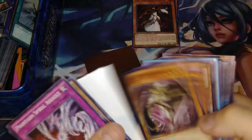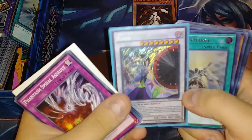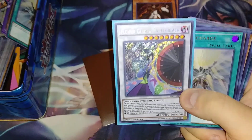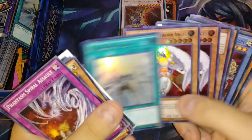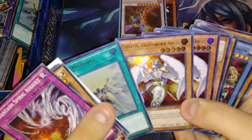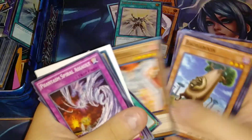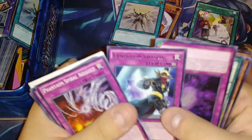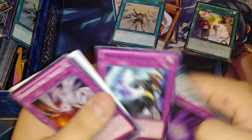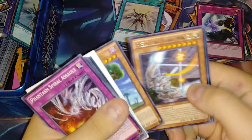There's nothing in this sleeve right here — this actually looks like it was somebody's collection. Flower Cardian Light Shower, Solar Recharge, Celestia Lightsworn Angels — a playset of those, that's pretty cool. Moving into a Lightsworn deck situation. I got a Zephyr Providence Pendulum, Shift Switch — some rare cards from Maximum Crisis. That's a pretty good sign so far.